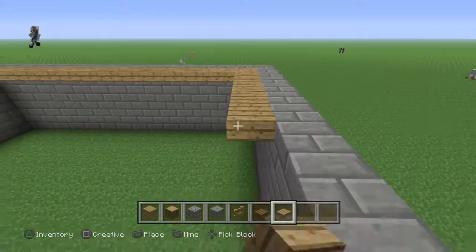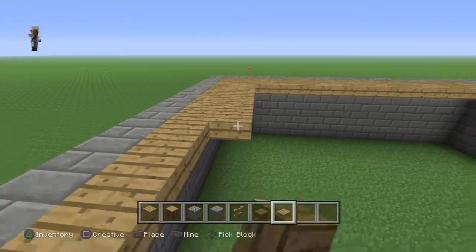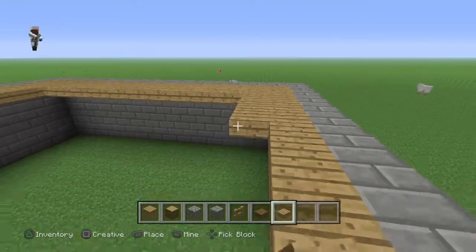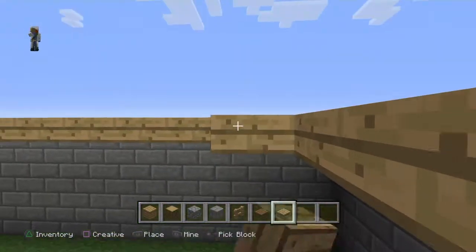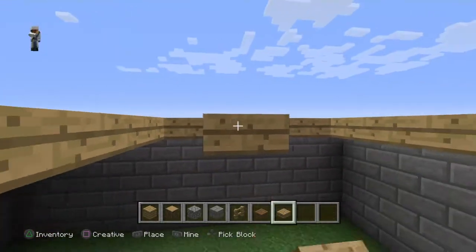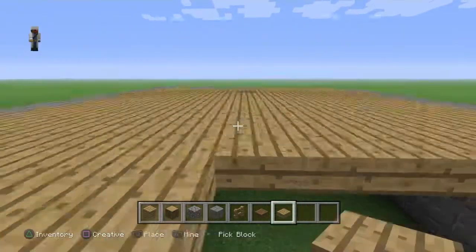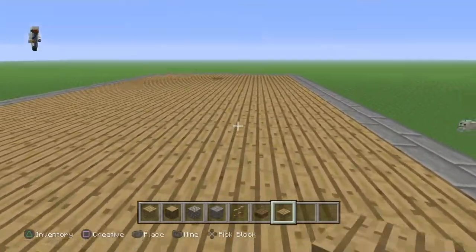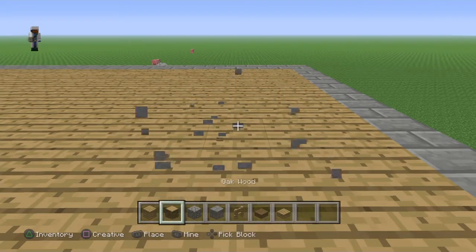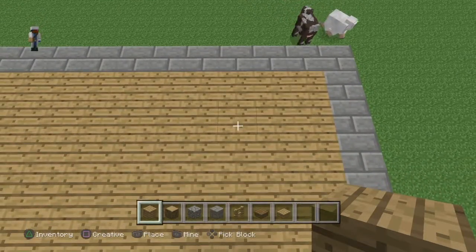This is going to be the basement of the house I'm making. After you get two layers of oak wood, you want to keep going — just continue building, make it all oak. After you make it all oak, go in by two blocks, as you can see on screen: one, two. Place that on the back side of your house.